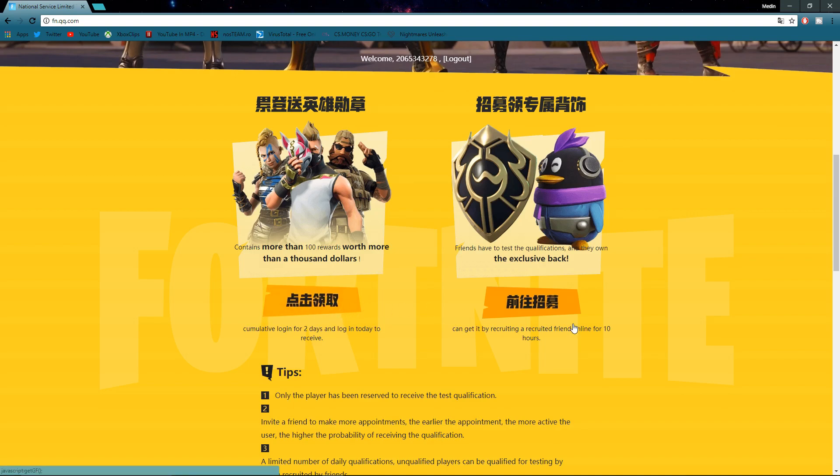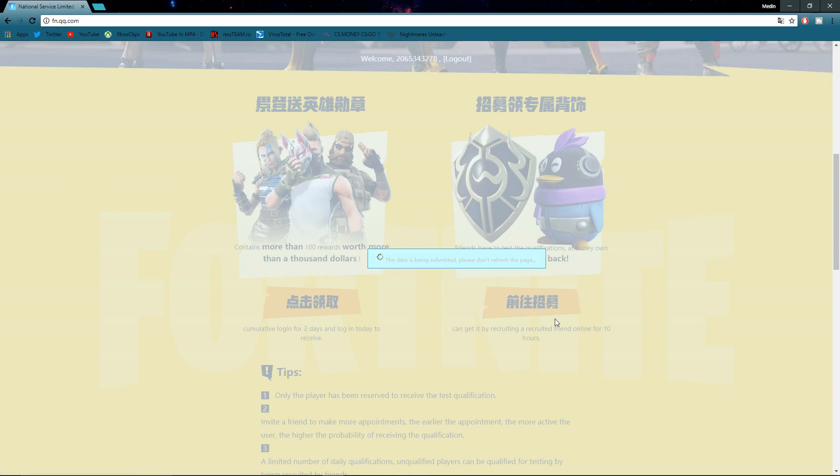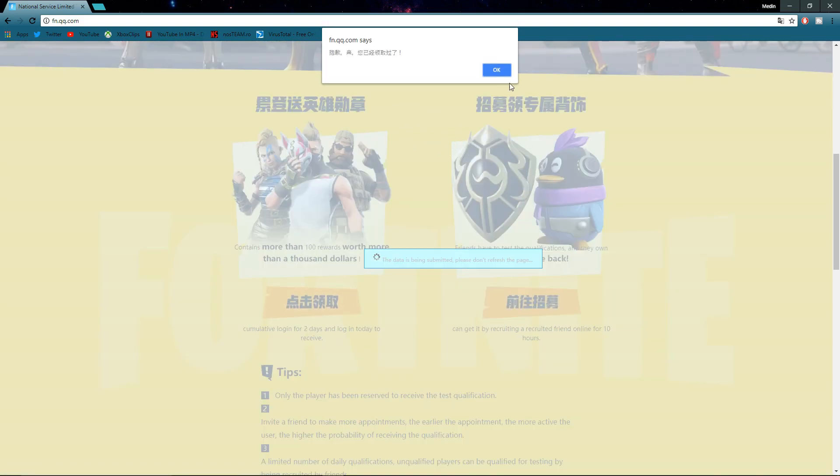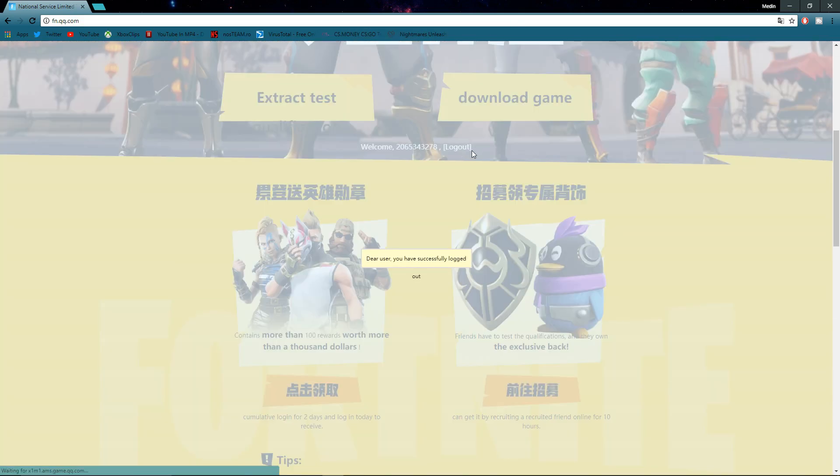Once you guys are logged in, you're going to want to click this orange button right here. It'll ask you to sign in or scan your QQ code. If you do not have the international app on your phone, you can just use your password and QQ number to sign in. I already claimed it, which is why this is popping up.